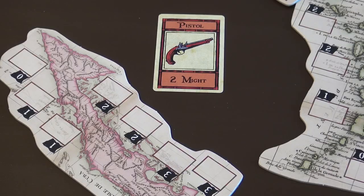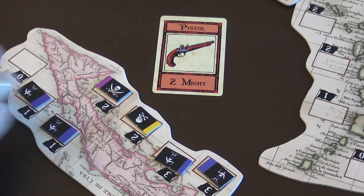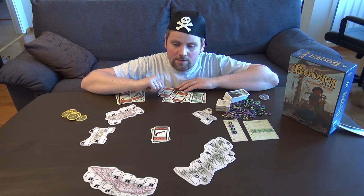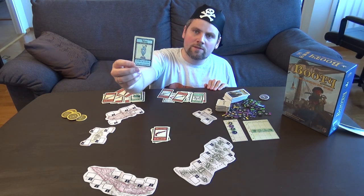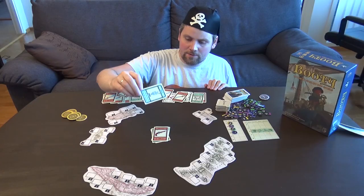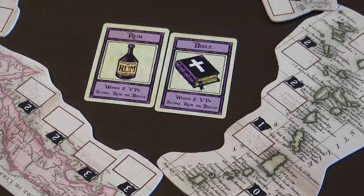Then we have the red ones, and they allow me to place tokens on the map on the islands, which will score points — maybe. Because they won't score unless all of the spaces here are filled, and there is always one space missing. So one island will not be scored, and someone has to take the zero point at some time. Then we have these light blue artifacts, and they are worth many points by themselves, but not duplicates. You also have a Bible and rum, and you have to choose between them. If you have a lot of both, you can only score for one set.